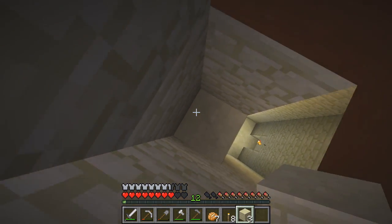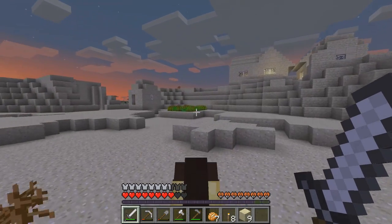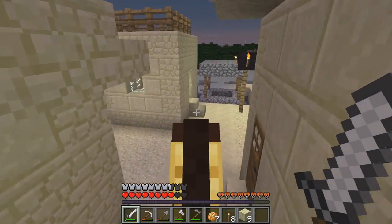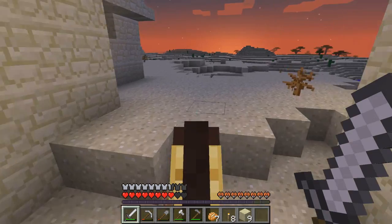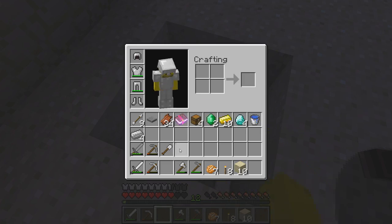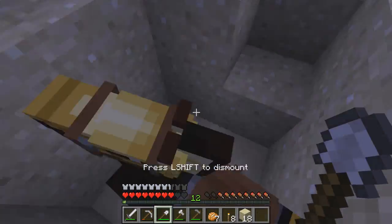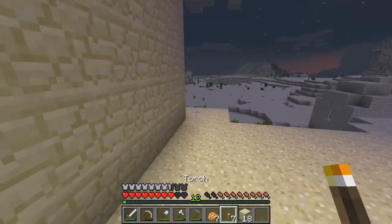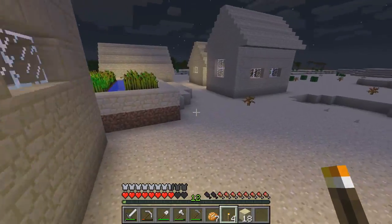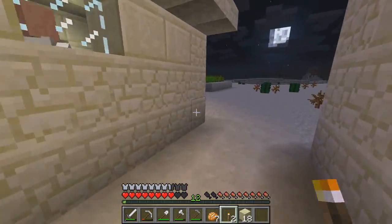Now I'm going to make my way over to the village. It's getting dark. Wasn't really much of a trip since the desert temple was right over there. I can finally use the iron shovel. This village is looking good - let's light this place up a little bit. Oh, there are bookshelves in there! Nice. There are a few villagers in here - let's check their trades.